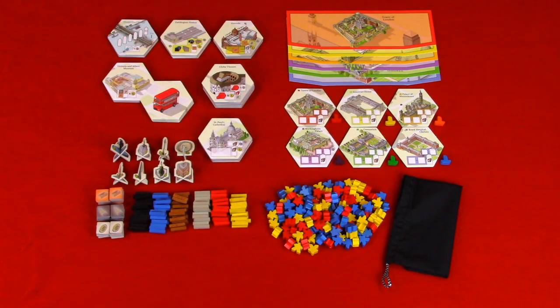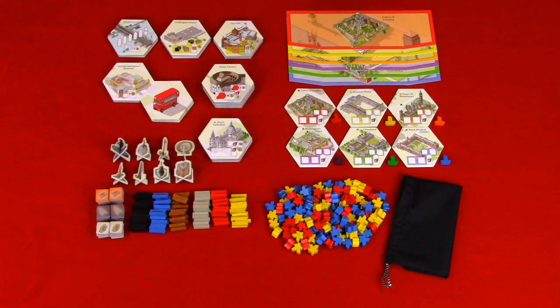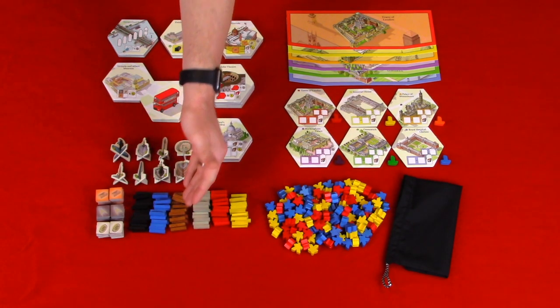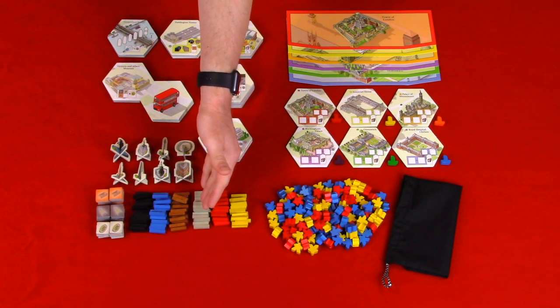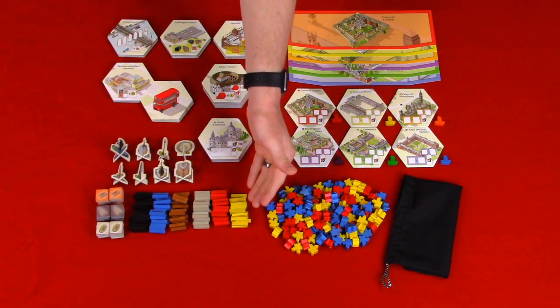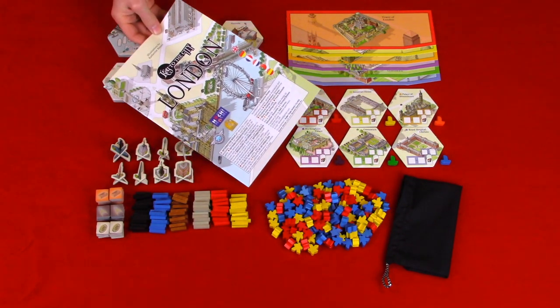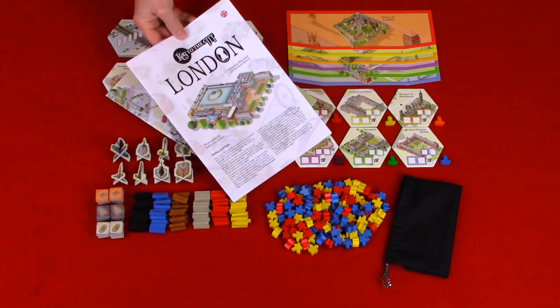Wooden connectors: black, which represents telecom cables; blue, which represents water pipes; brown, which represents waste pipes; gray, which represents electricity cables; red, which represent underground tunnels; and yellow, which represent gas pipes. Keeples. Cloth bag. Information booklet. And finally, your rule book.